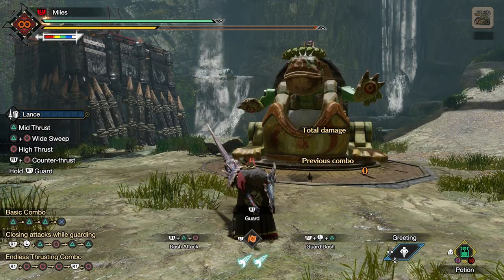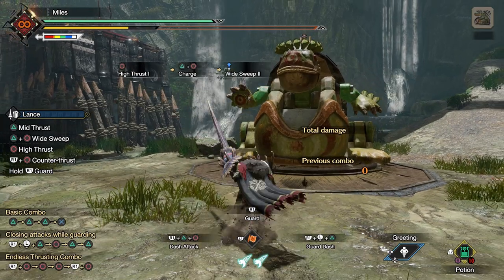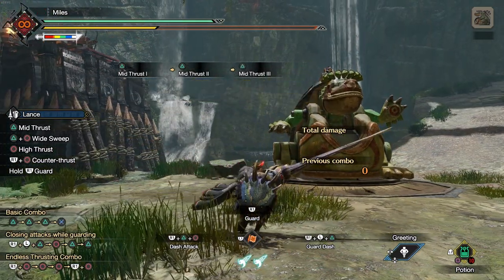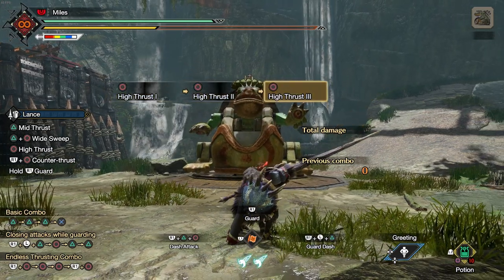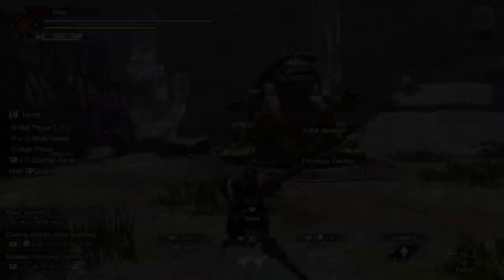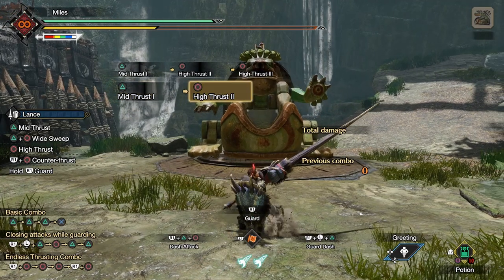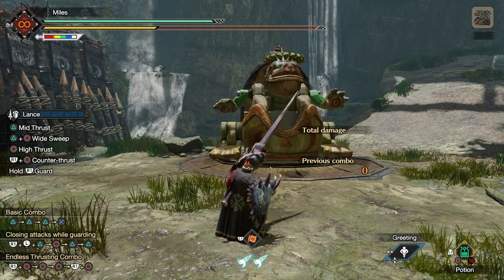If we press all the buttons, we'll find that Lance has three different attacks: Mid Thrust, High Thrust, and a Sweep that you'll need to charge up — but we'll ignore the Sweep for the moment. The Mid Thrust has more horizontal reach and does less damage, while the High Thrust does more damage and has better vertical reach but worse horizontal reach. You can do either of these pokes three times, with the third hit doing more damage than the previous two, and for that third hit it doesn't matter if it's high or medium.